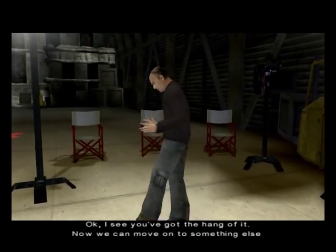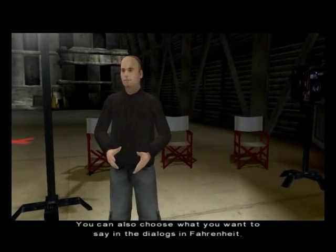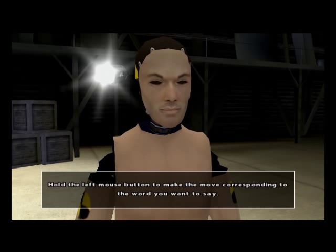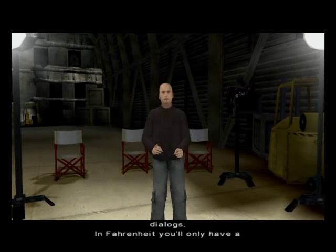Okay, I see you've got the hang of it. Now we can move on to something else. You can also choose what you want to say in the dialogues in Fire Knight. Let's give it a try. What do you think of my friend Bob? Hey Bob, did you hear that? Right, I see you've got the hang of the dialogues.